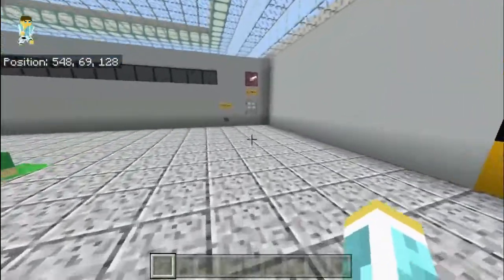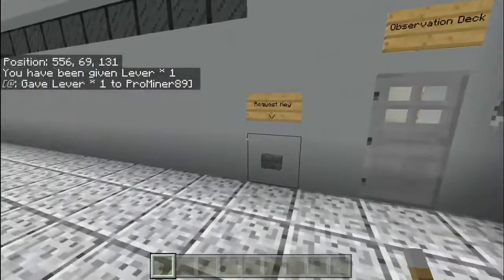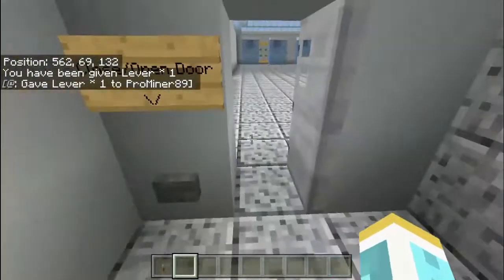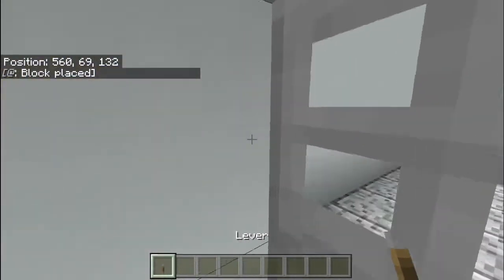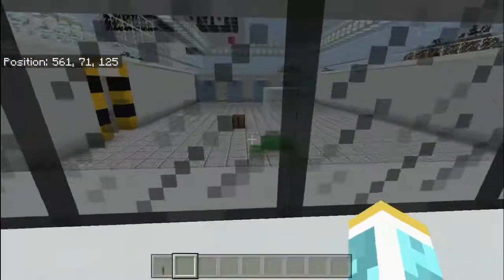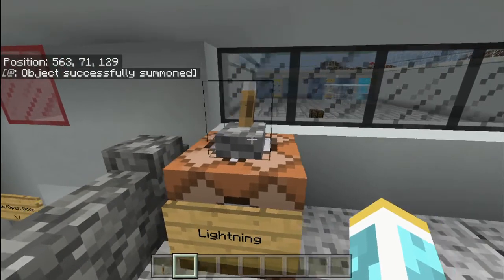Now moving over this way, we have the observation deck. This gives me a key — I'm the only one who has access set up to give a key. You come in here, close the door, and that just removes the lever from the side so no one else can get in. It's nothing too fancy — you have your lighting and stairs to come up here and look out at the cool experiments going on. And this is just a lightning bolt happening.